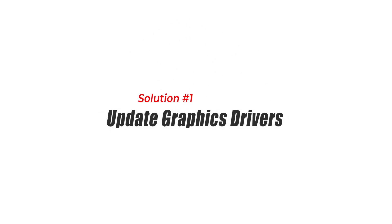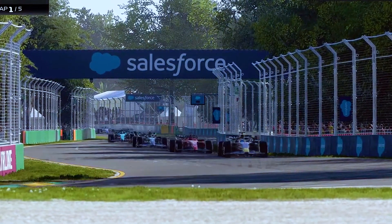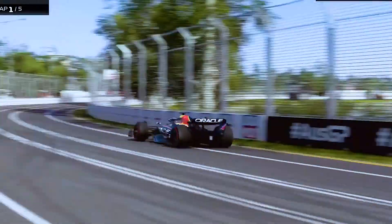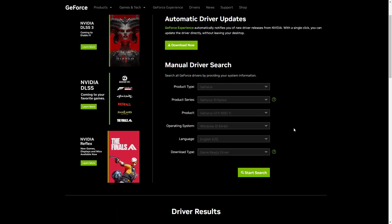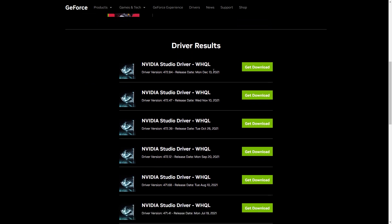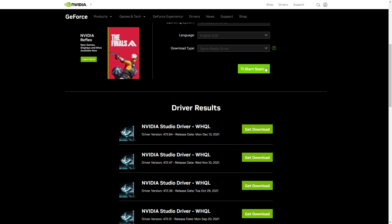Fix 1: Update Graphics Drivers. Updating graphics drivers is crucial to fix the F-123 crashing on PC issue because outdated drivers can cause compatibility issues and instability. Graphics drivers play a vital role in rendering the game's visuals and ensuring smooth performance. Game developers often release updates that include optimizations and bug fixes specifically tailored for the latest graphics drivers.